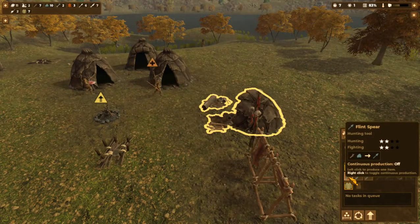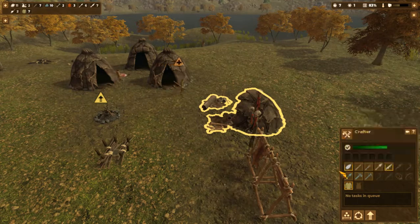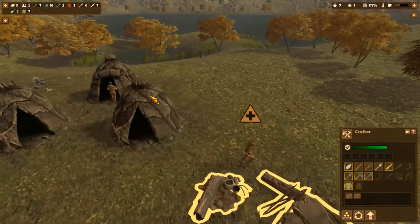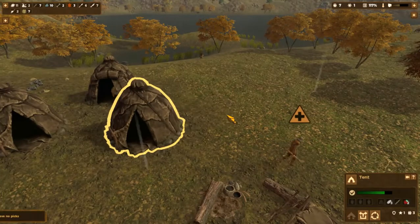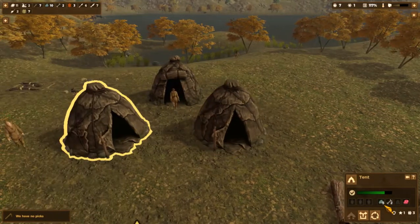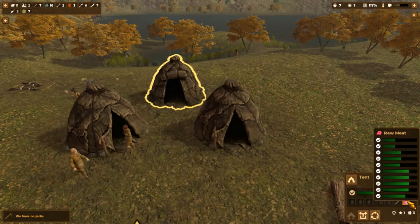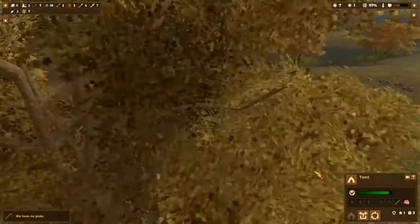We've actually got - okay, okay - so start with the bone spears, start with these. How much flint do we have? Actually we've got three by first, then we have five flint here, that's good. We have a wood spear and ten war meat.